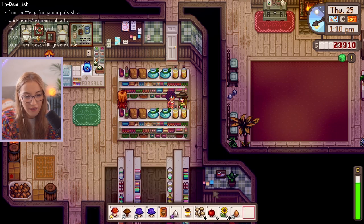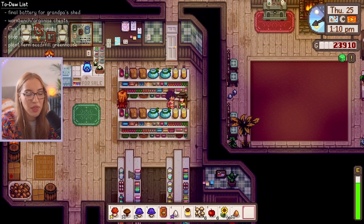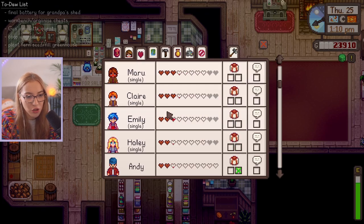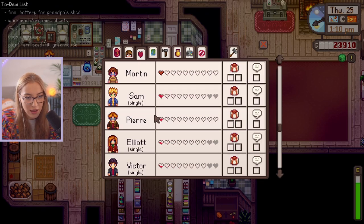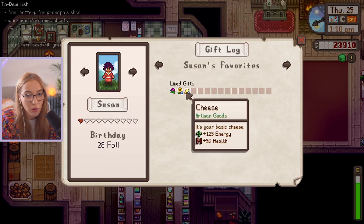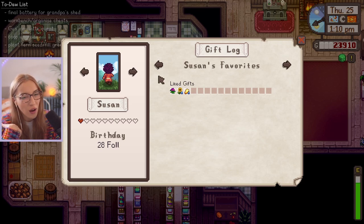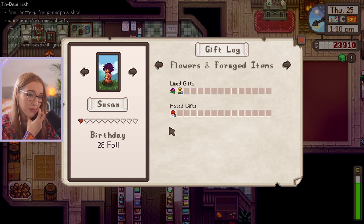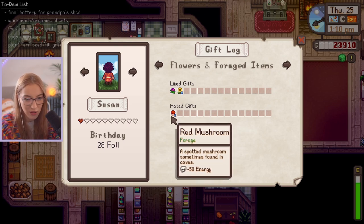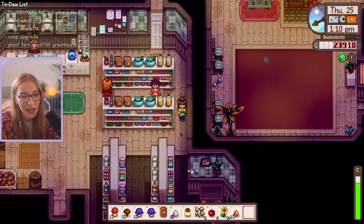Susan's here! Let's give Susan a sunflower. I love Susan — we haven't friended her enough yet. We only have a singular heart. She's just going to keep saying the same thing. We have almost two hearts. We haven't given her anything she loves yet. She hates mushrooms — or at least that one. It's probably because it's poisonous. I don't know why I gave her a poisonous mushroom. That was kind of foolish of me.